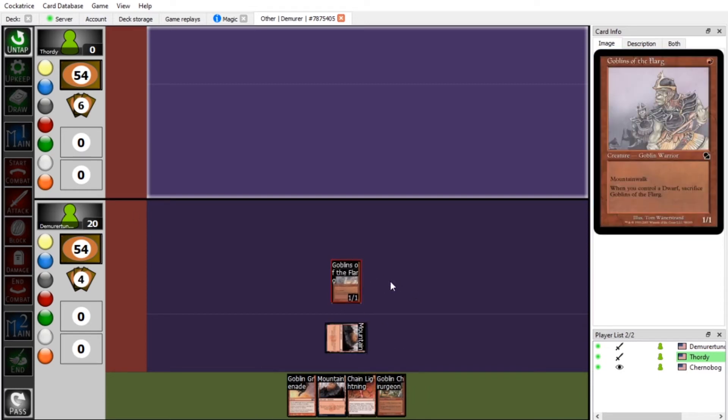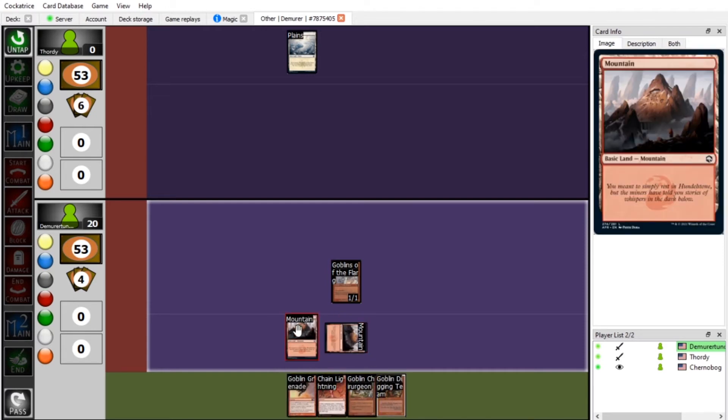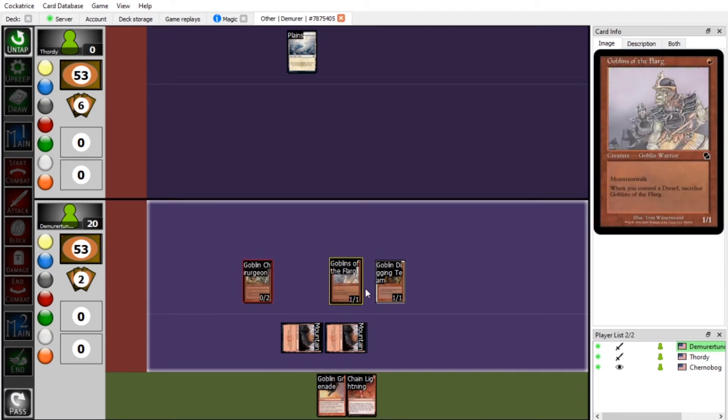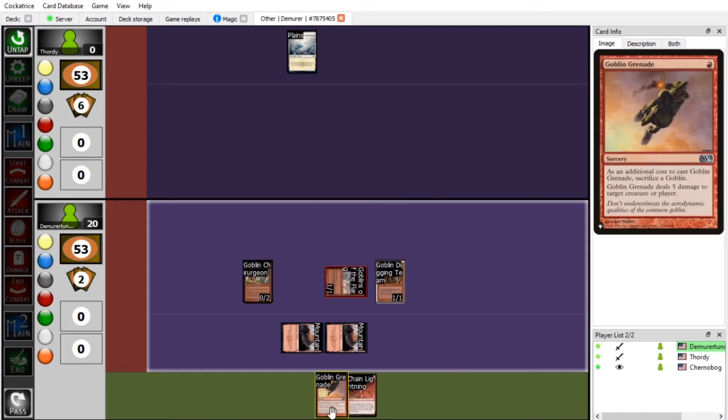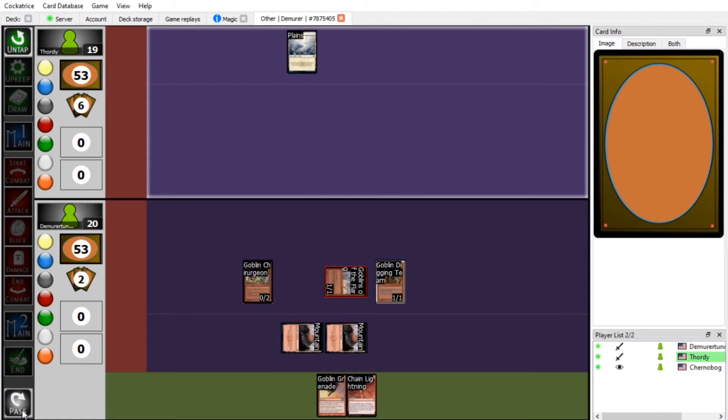I'm gonna start with a mountain and play Goblins of the Flarg — you've never seen this play before! I actually haven't. Unexpected Flarg! You expected land destruction but no, it's goblin time. I forgot to draw, sorry. I'm gonna play a Goblin Digging Team and a Goblin Chirurgeon — I really appreciate the song these goblins sing, it's just 'dig dig dig dig dig dig die.' And speaking of dying, take one. You're at 19 now and that's game — the quickest magic match in history!